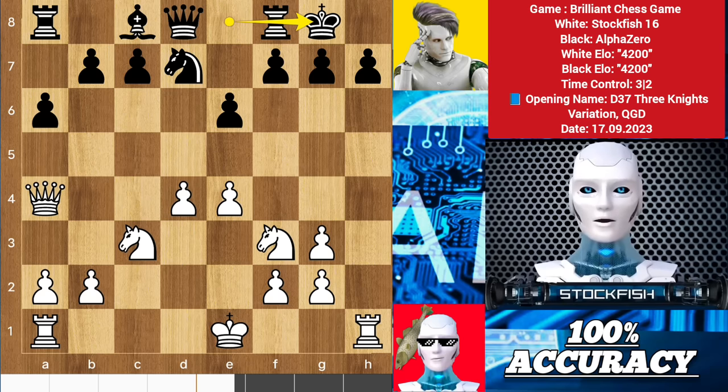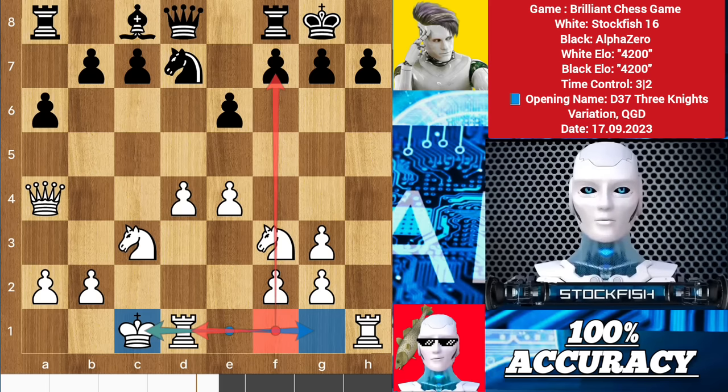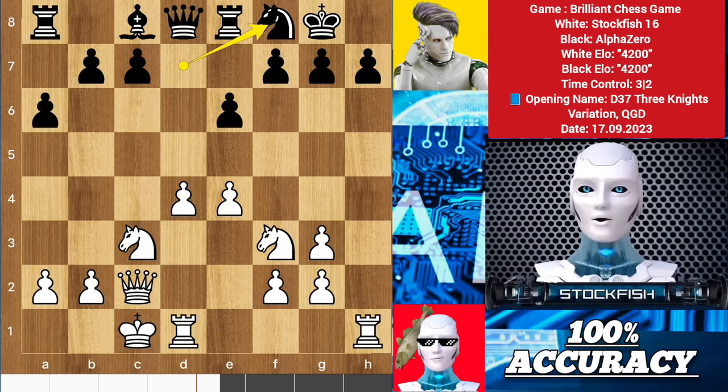Queen a4, castle, and I played long castle because short castle wasn't good — the rook would be passive there. It's better to keep the rook on this open highway file. A couple of moves later, I played e5.